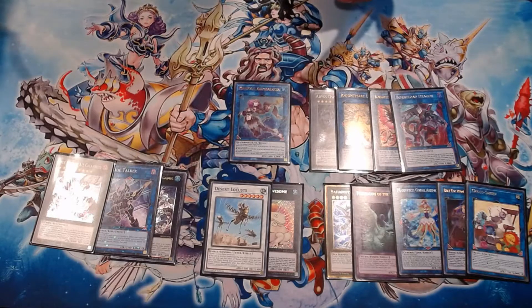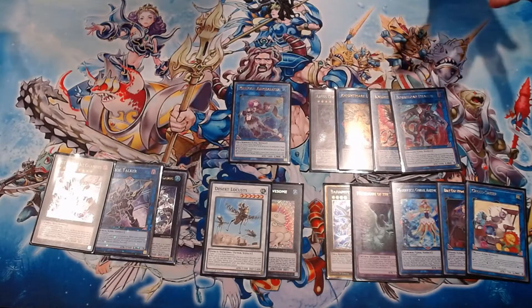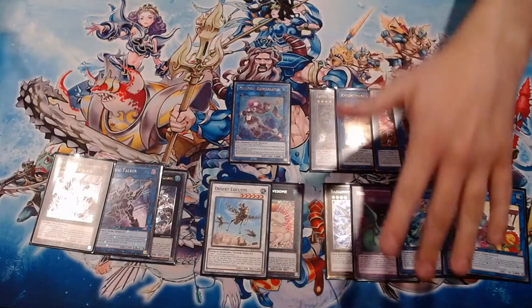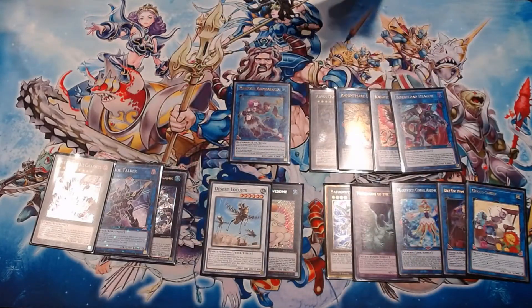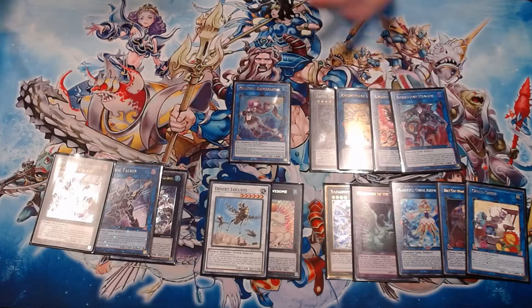If we look back to the summer of 2018, it seems like a lot of Mermail players had pretty similar extra decks — Nightmare Goblin, Galaxy Tomahawk, Firewall Dragon, all these crazy cards — and it seems like everybody played the extra-link variant with fewer variants overall. Now with Mermail we have a lot of going-second variants, a lot of different going-first variants, so many different builds, and it's hard to find one concise build like it was just two years ago.